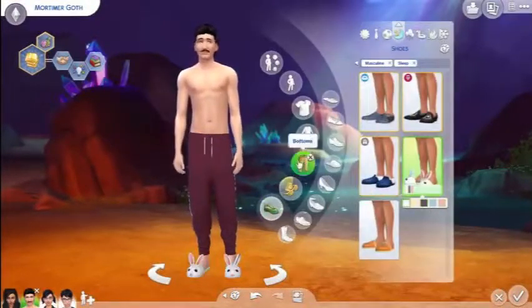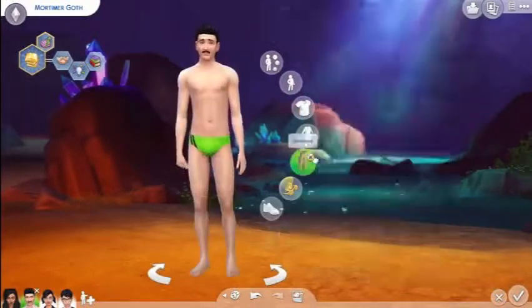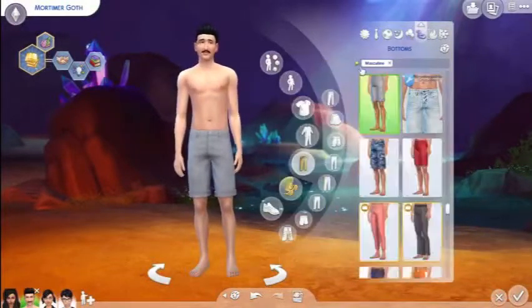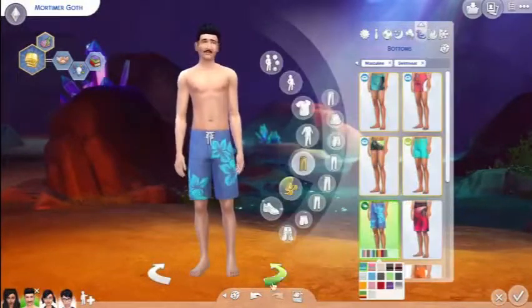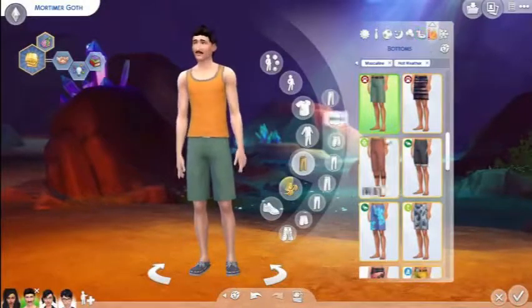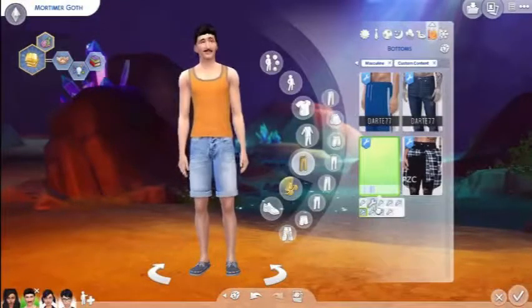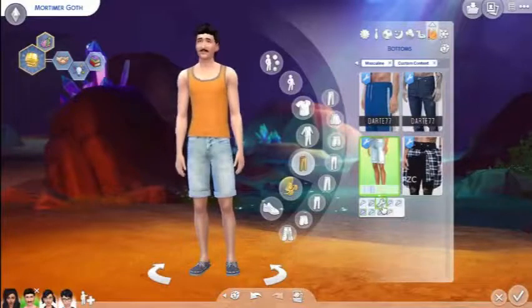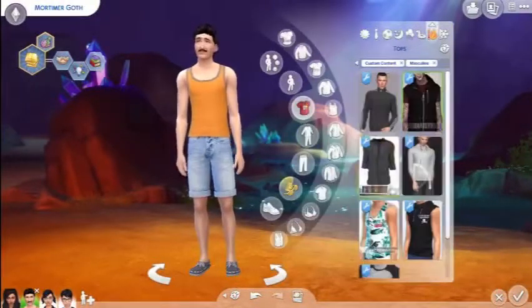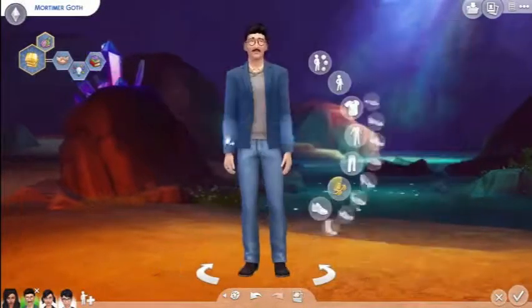As you can see, we've finished Bella and we are now on to Mortimer. Mortimer is slightly older than Bella, as I said before in the description — he is slightly older. He's cheerful, creative, and a bookworm. We've nearly finished him as well; we don't really change him much, but, oh well.